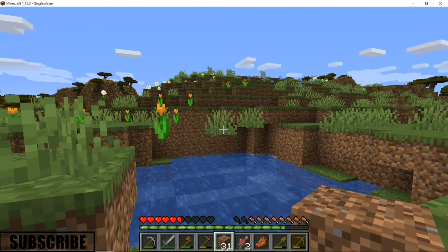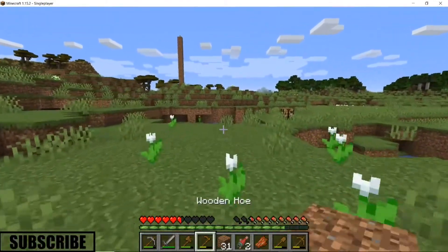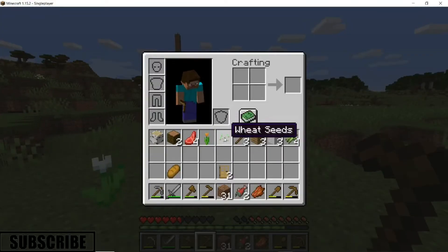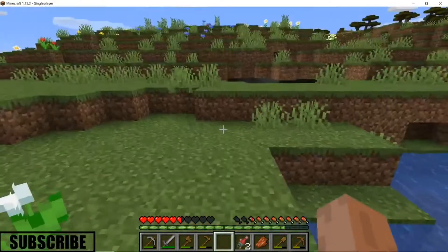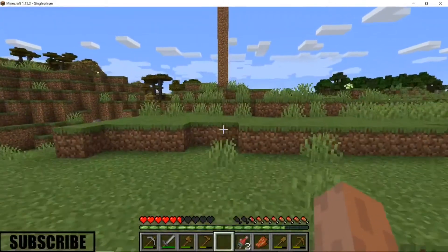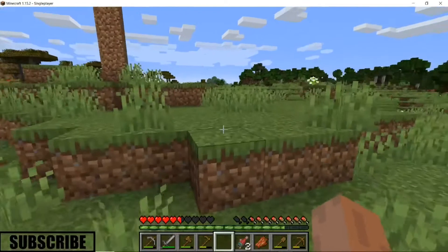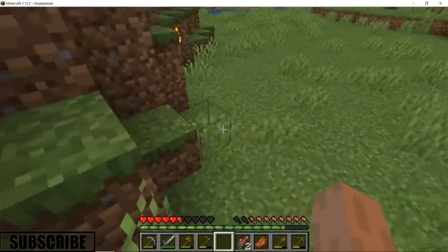Not sure what's wrong here but it doesn't look right. Let's place this last seed. There we go — now we've got a seed over there and some wheat growing, so if I happen to run out of meat-based food I can just go over there.